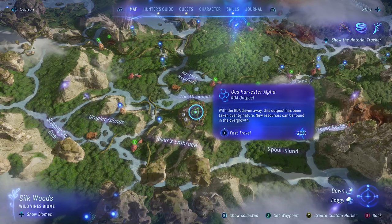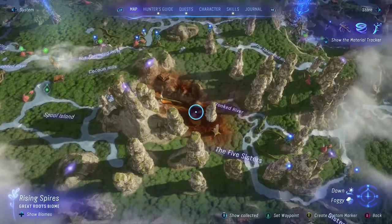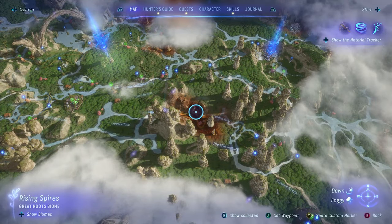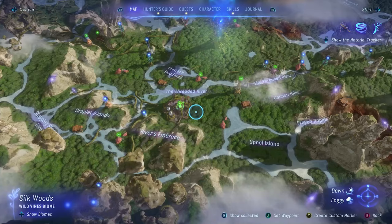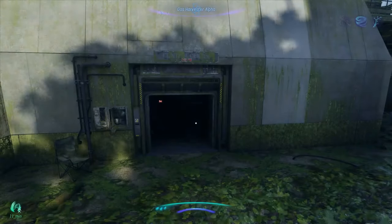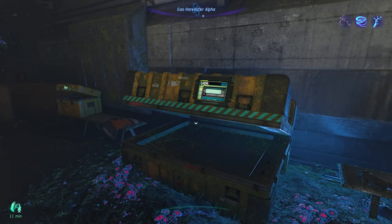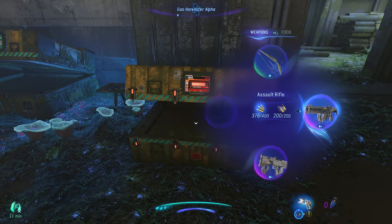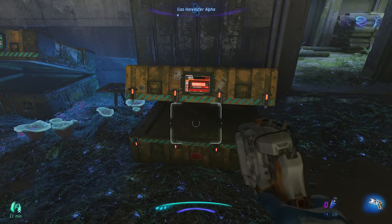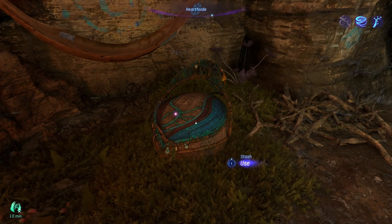Next up, when you are taking down RDA outposts — found in the brown polluted areas on your map — it's not always going to be a big base; sometimes it will just be small drilling rig things. When taking down outposts, always look for the loot containers that have a red interface on the front. Hold down your left bumper and press Y on an Xbox controller to bring out SID, and then you can interact with it, bypass the security, and get really good bits of gear from them.